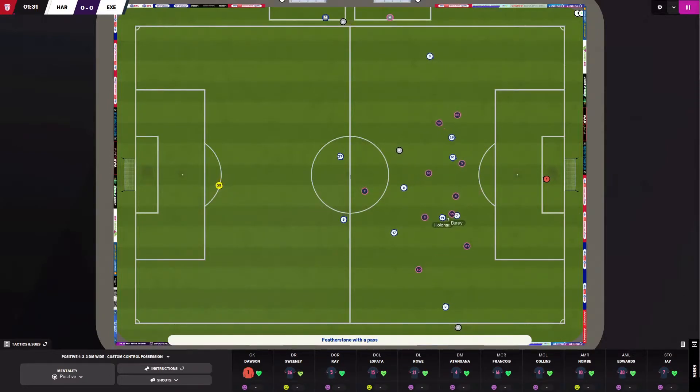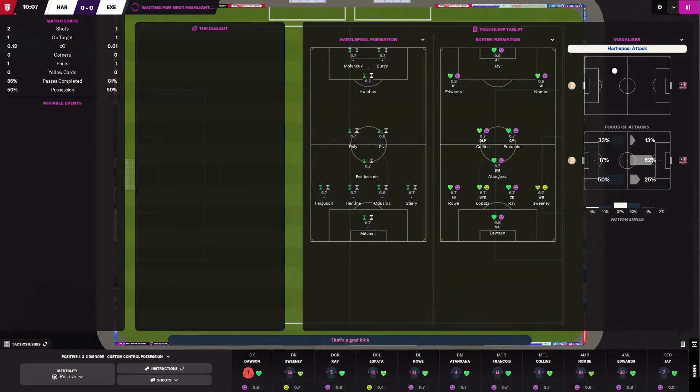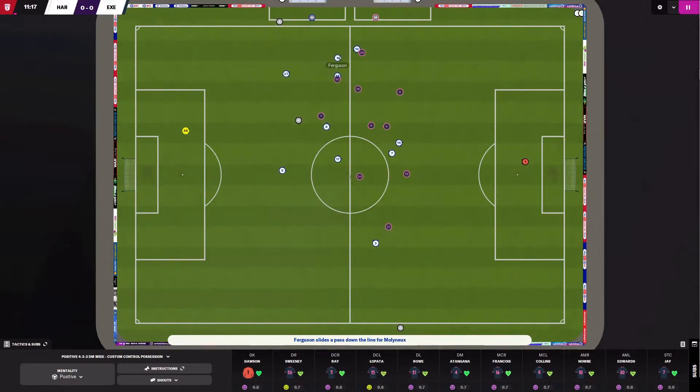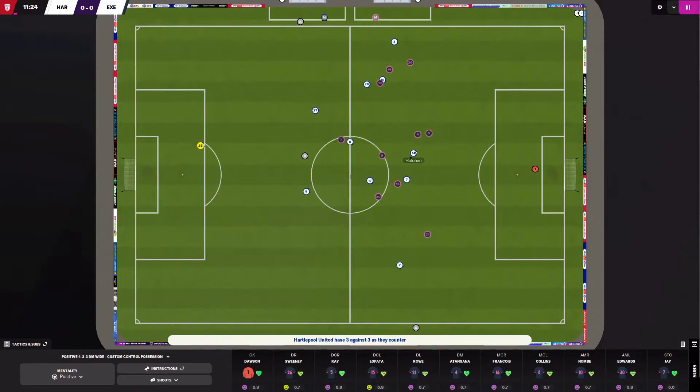I should maybe have played the goal machine tactic against Hartlepool, but I'm confident starting with this one. If I have some trouble with Hartlepool, I'll shift the tactic over. Last time I played the 4-3-3, I had about 60% possession and maybe 20 shots on goal, so I'm creating a fairly decent amount of chances with this tactic. I have some injuries, which is a bummer, but I'm confident I can produce a good result even though Hartlepool is giving me a hard time here in the beginning.